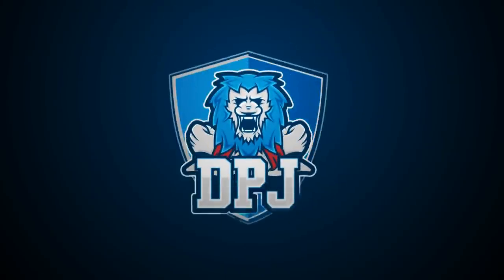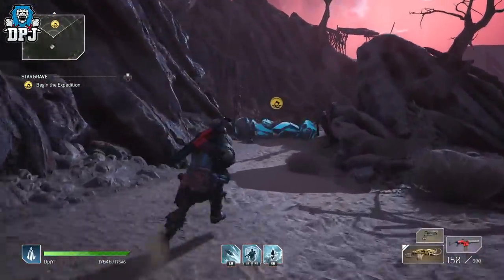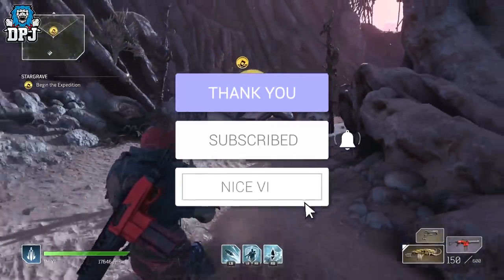The Roaring Ombat is a legendary light machine gun from the world of Outriders. Today we check out this beast and I give you guys my opinion on it. My name is DPJ and if you enjoyed the video, leaving a like really helps out. If you like what you see and want to see more Outriders on a daily basis, be sure to subscribe.